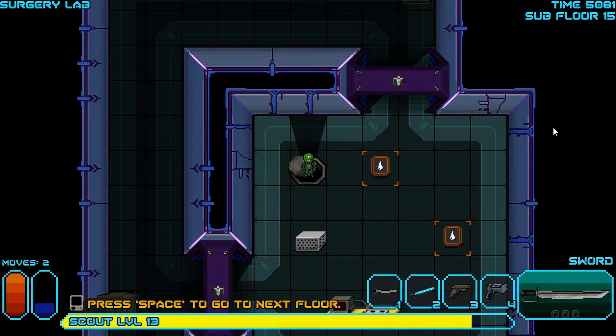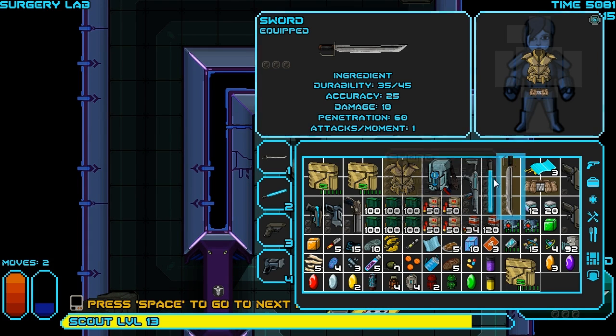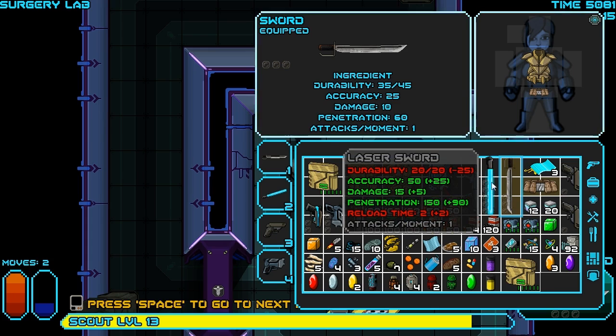Hello everyone, Vanguard of Valor here and welcome back to the pit. Here we are again, we got a nice inventory full of goods, including a nice laser sword here. Yay! It's amazing.